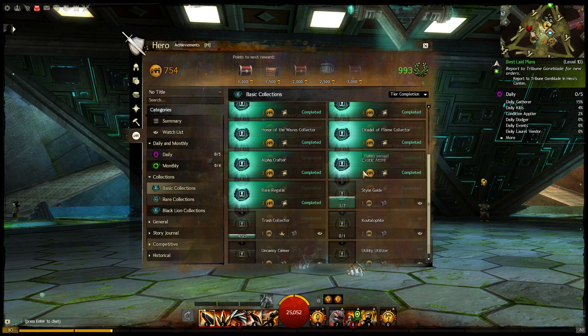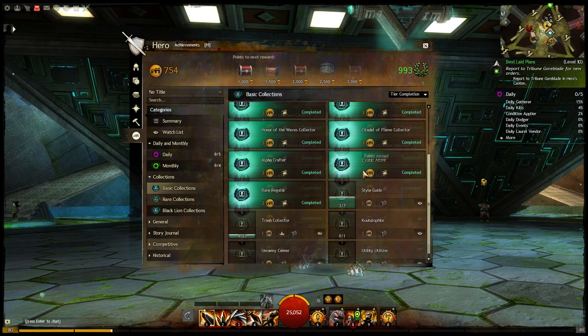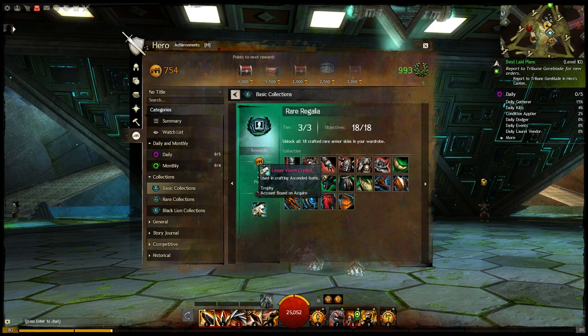After this, we're going to go to the Rare Regalia. This is probably in between the Alpha Crafter and the Exotic Attire. These are crafted rare armor skins, and you're going to get a Lesser Vision Crystal and three Achievement Points for that.